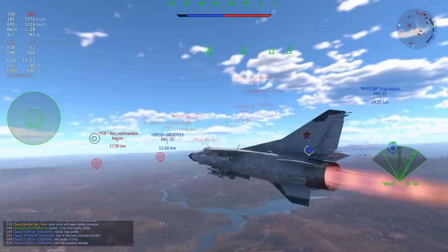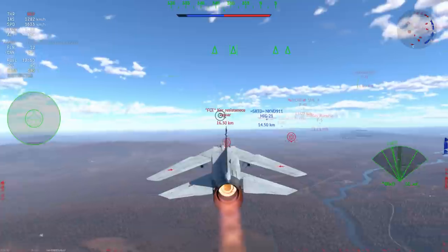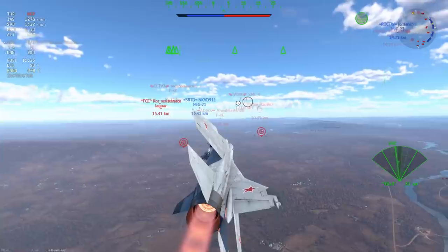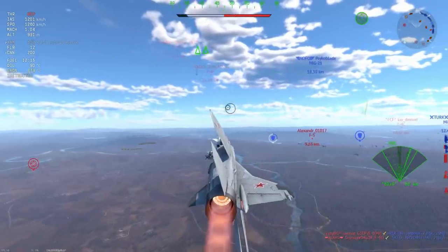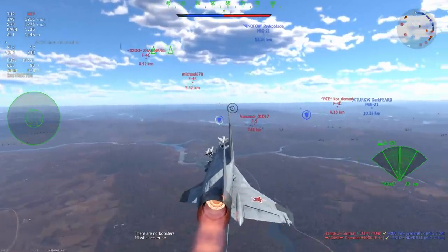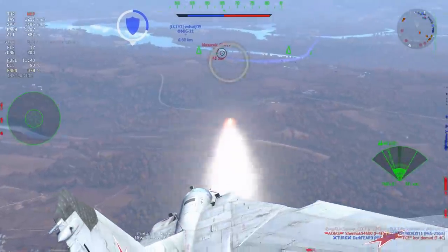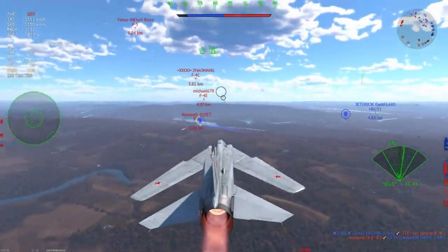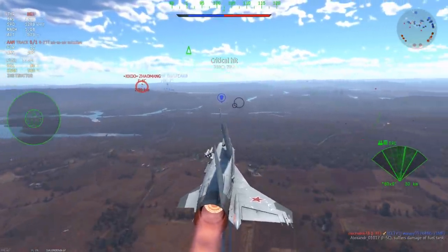Moving on to the next match — this is a pretty interesting one. We're in a down tier, and with down tiers come a little bit of club arena. As a top tier plane you're expected to carry the load, and being more of a support aircraft it's harder to carry. In a MiG-21 bis it would be a little easier given the acceleration and R-3S radar-guided missiles. So the first target here is completely distracted.